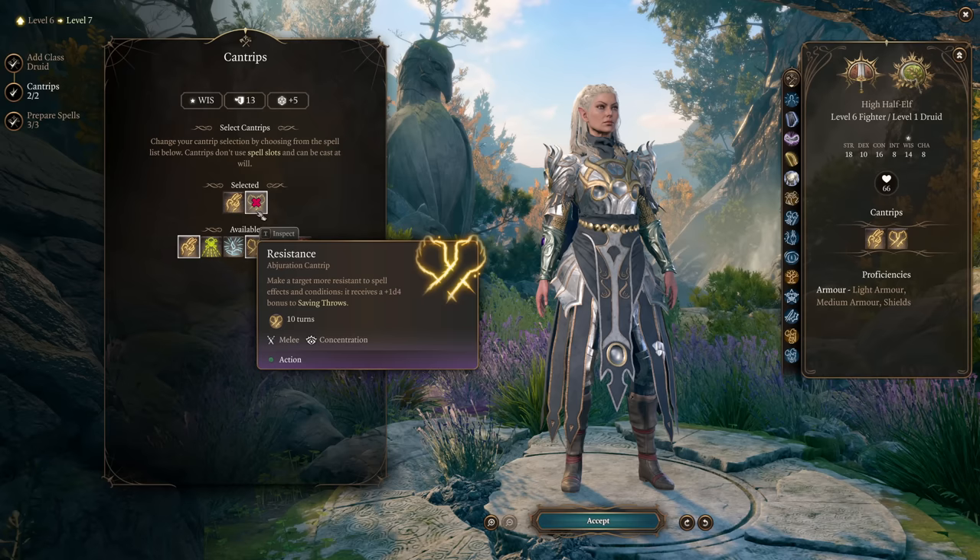Another excellent level 2 concentration spell is Spike Growth. It has no saving throw, so your low Wisdom doesn't matter at all — enemies take 2d4 damage for every 5 feet they move in a 20-foot radius, which is massive. It can stop enemies from closing to melee with you or keep ranged enemies from escaping, since they have to stand in it and walk slowly away. Your high temporary hit points mean taking Spike Growth damage alongside enemies is usually a favorable trade. It's super powerful because it has no save and a huge AoE.